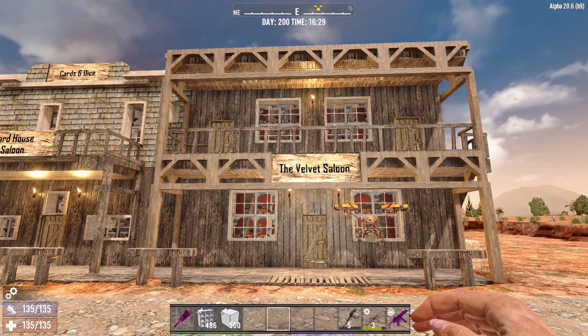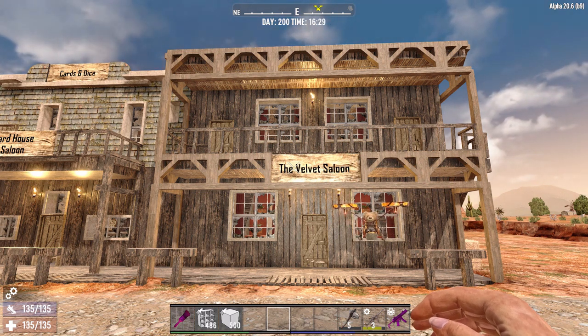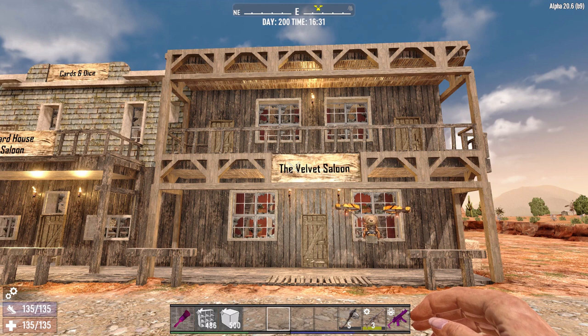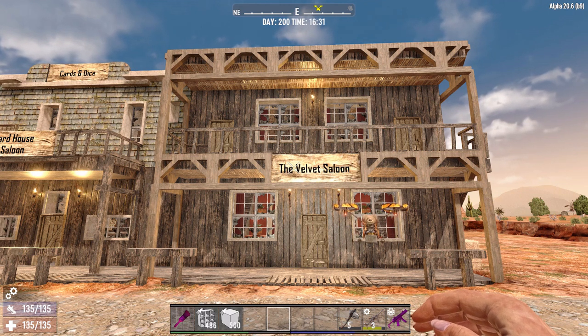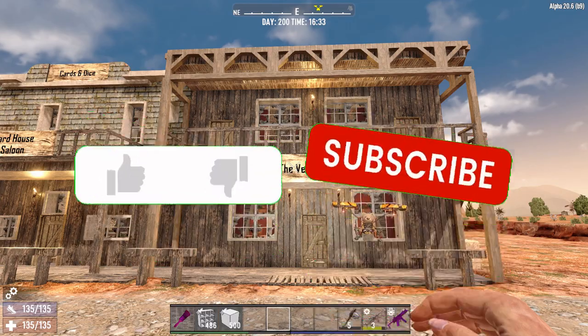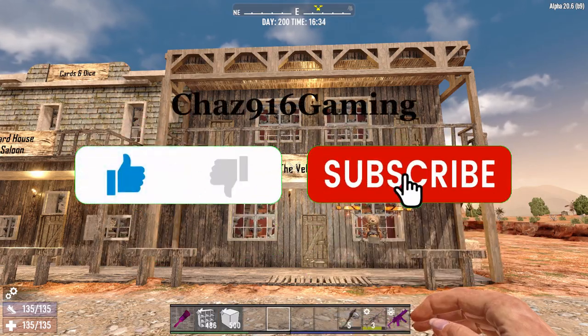Hi everyone, Chaz916. Welcome to my latest build in 7 Days to Die: The Velvet Saloon. The Velvet Saloon is, well, it's one of those houses. And it's, of course, on the bad side of town, where it would normally be found. So, let's take a look around.